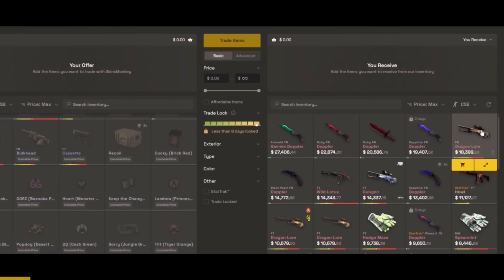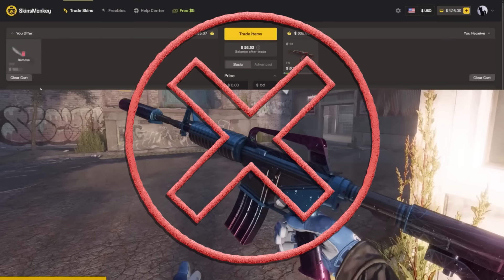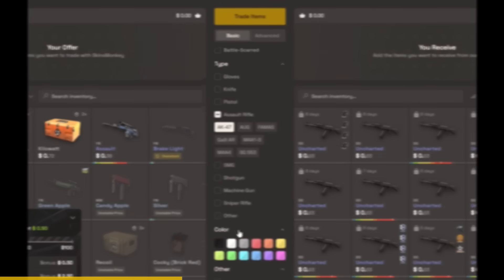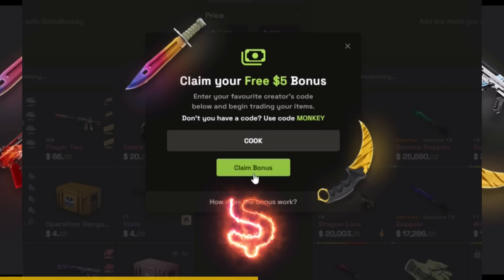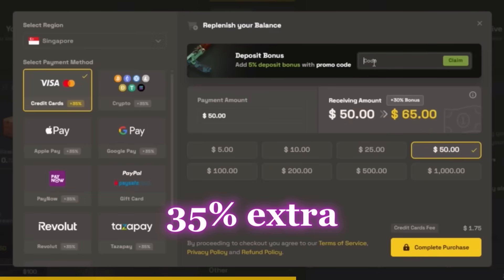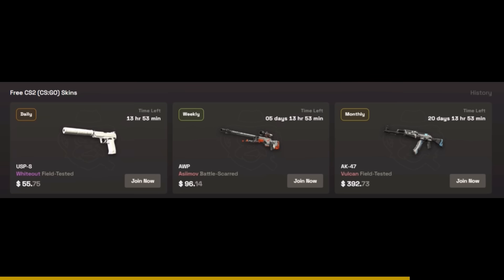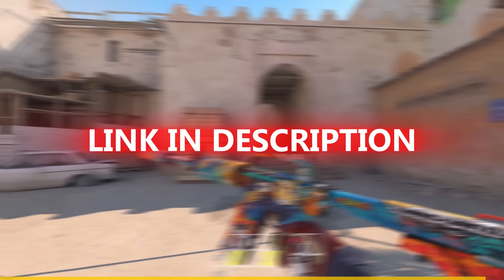Skins Monkey is an automated trading site. Simply trade an old skin you don't want for a new skin that you do want. The advanced filters make it super easy to find anything. Use my code COOK to get $5 on your first trade and a 35% deposit bonus. They've got 24/7 live support, and don't forget to take part in the free daily, weekly, and monthly giveaways. Link is in the description.